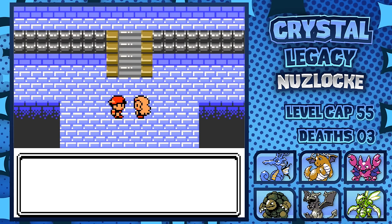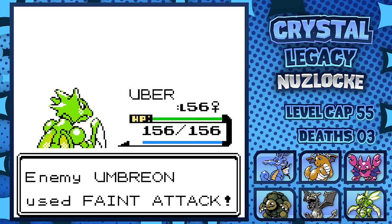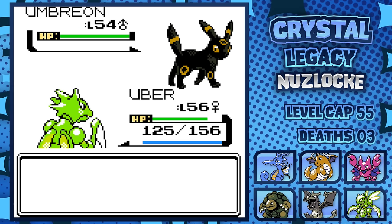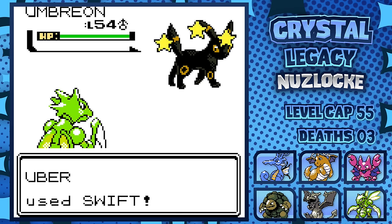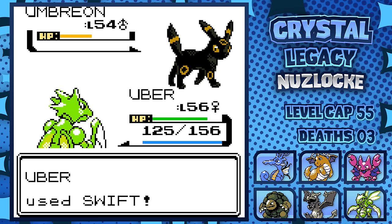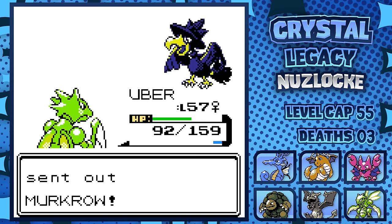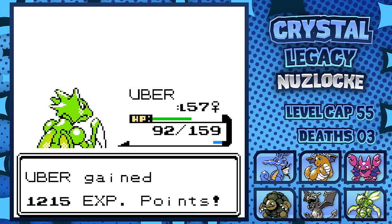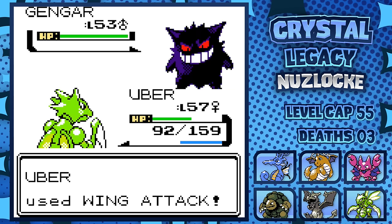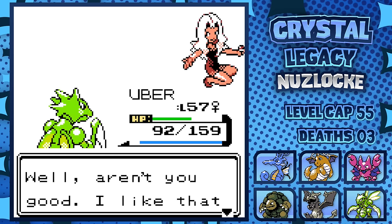Finally, we have reached the Elite Four's Ace, Karen. Before the fight, I teach Scyther Swift, just in case Umbreon goes for Double Team. I start with Swords Dance, and Umbreon hits us with a Feint Attack, doing decent damage. Scyther goes for a second Swords Dance, but this time Umbreon goes for Double Team. Fearing a Baton Pass, I go for Swift, but it only does half, giving her one more chance to Baton Pass — but it just goes for another Feint Attack, allowing us to take it out. Next up is Murkrow, the Pokémon that nearly wiped our team in the wild — fortunately, plus-four Cut is enough to take it out. Same goes for Houndoom, Gengar, which we have to use Wing Attack on, and finally Vileplume, using another Wing Attack. Scyther does it again.